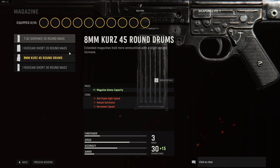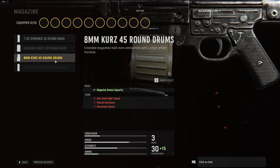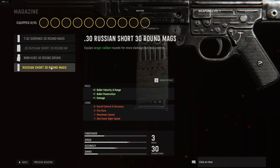For magazines, we have the 30-round mags, the short Russian 20-round mags, the 45-round drum mags, and finally the Russian short 30-round mags.